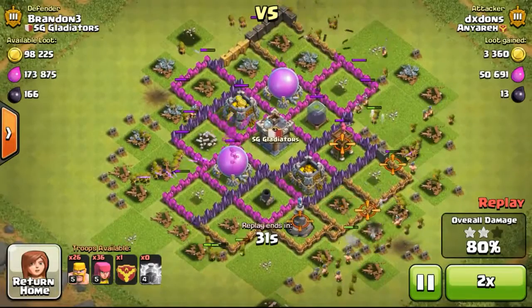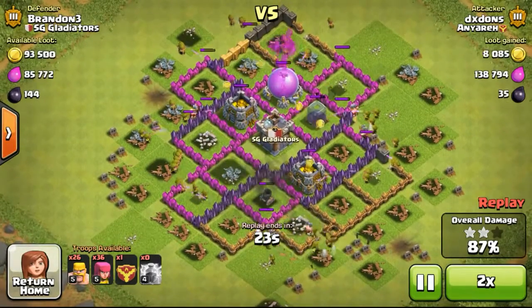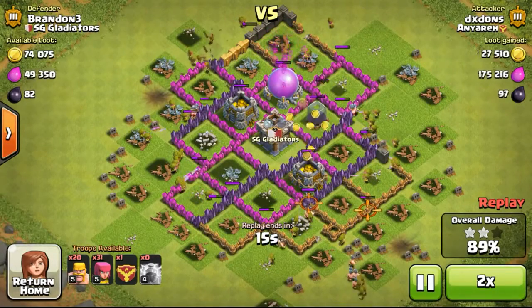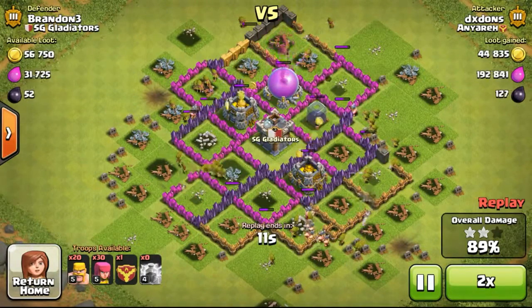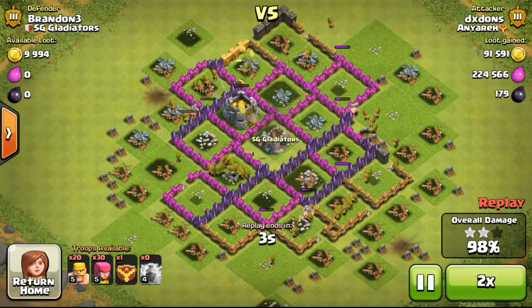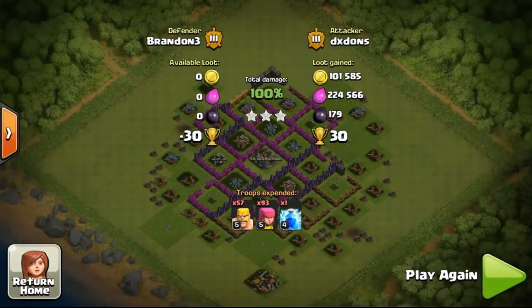With such low level wizard towers and mortars, they won't be able to do a lot of damage to his troops. Although he's going to steal a huge amount of loot — like 100,000 gold and almost over 100,000 elixir — not to worry, we're going to get it back in the next few raids. So let him go ahead and take all the loot he's able to take.